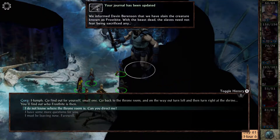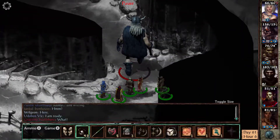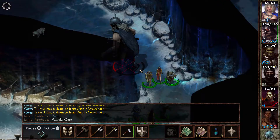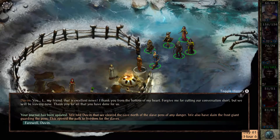Finally, he'll ask you to kill the frost giant guard without letting the others know. Talk to the guard, tell him what you plan to do, and then murder him. Then talk to Davin one more time and he'll thank you and escape. The achievement pops shortly after.